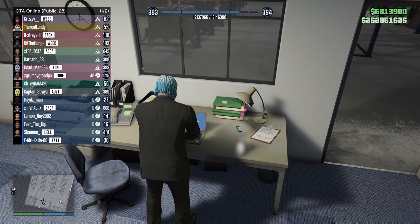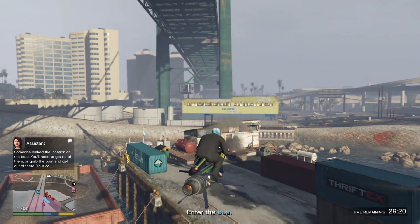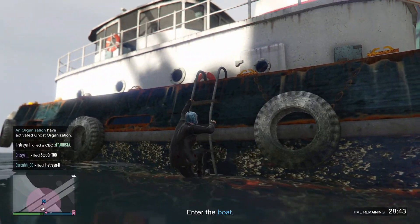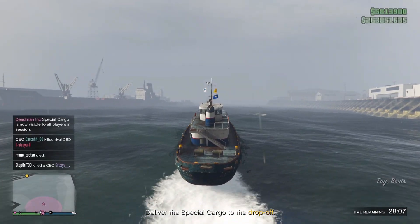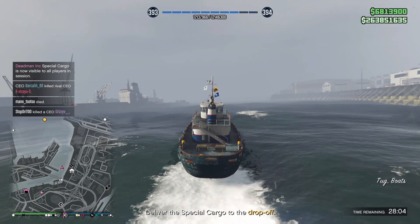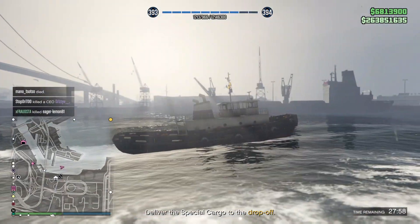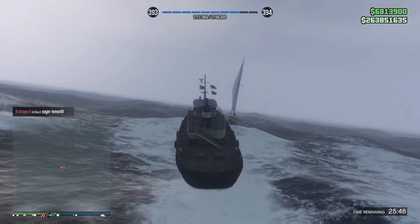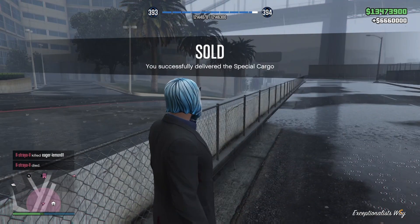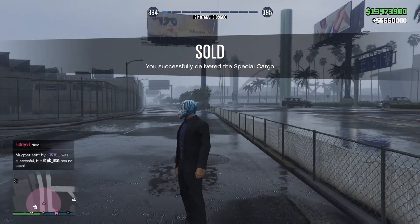Once again, click on sell on all of them, and this time I got the tugboat. So I had to fly out here, and there were some NPCs around the tugboat, so I had to take them out. Climb up onto the boat, and then we're just going to drive out to a blip out in the middle of the ocean — there'll be a boat out there that we're going to sell it to. I recommend you definitely pay for all the upgrades you can get for these vehicles inside your warehouses, because this thing is bloody slow. And even with the speed boost upgrade, it is still bloody slow. But once you get out here to the corona, sold for $6,660,000 again, thanks to the high demand bonus of the public lobby.